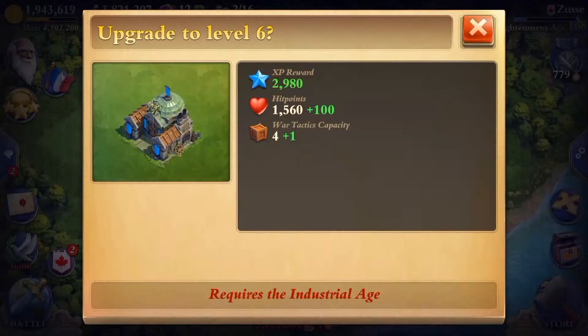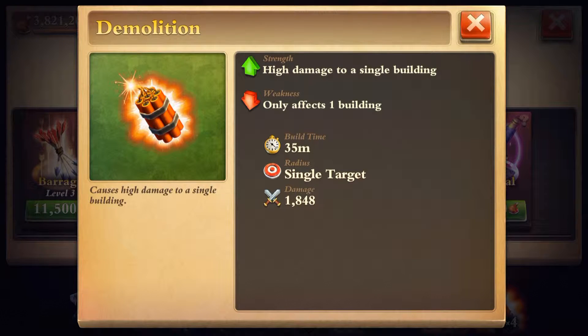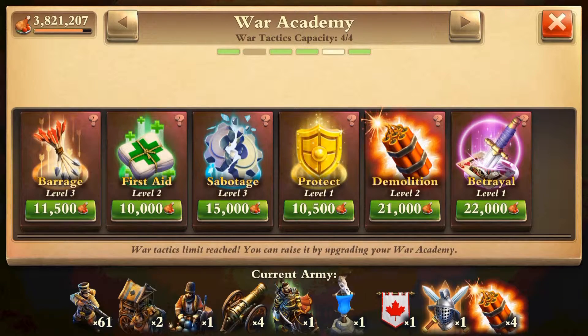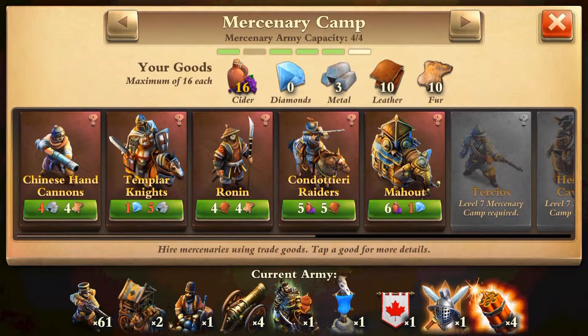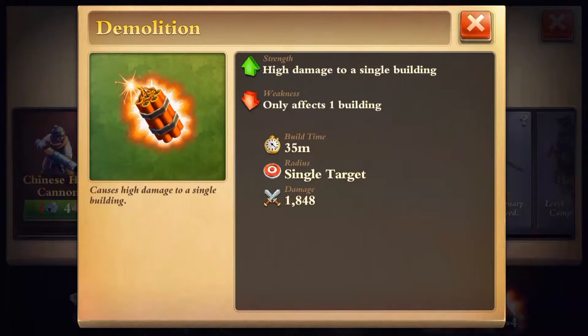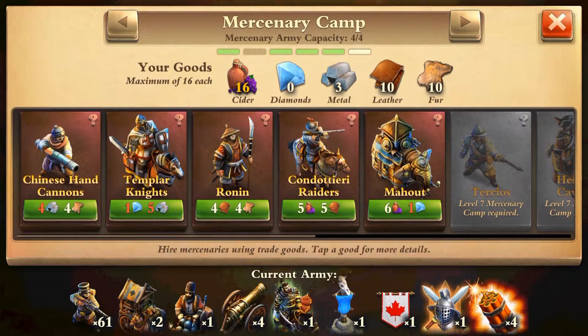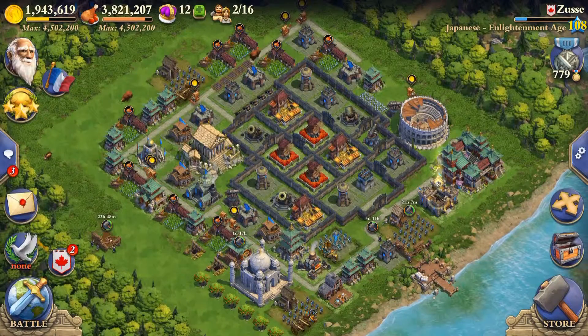I wanted to test out my new tactic, which is the Demolition level 2, and I think it's awesome because it destroys level 4 mortars handily. After that, my attackers go through the base like a hot knife through butter. I still don't have much confidence attacking stronger, tougher bases yet.